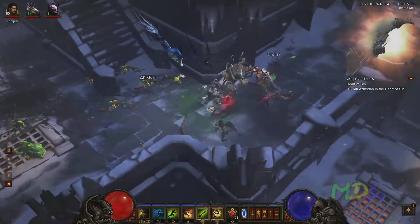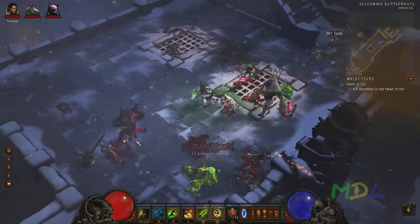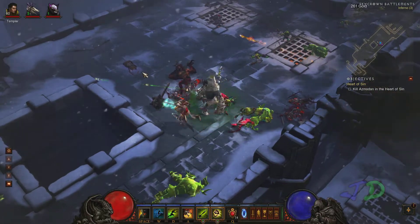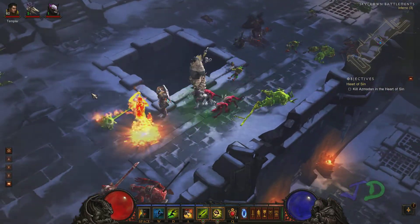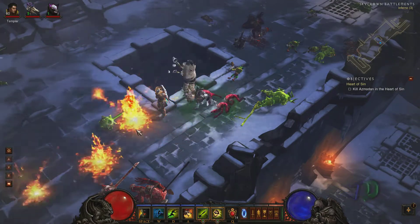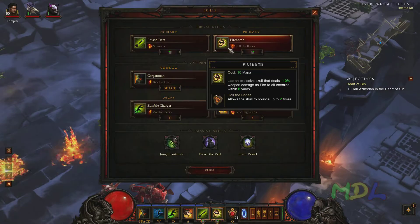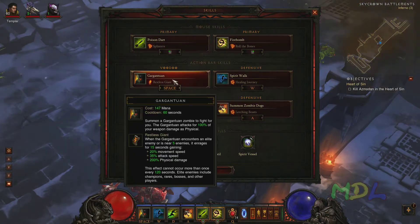I'll go a little bit into what I use and what I like to play with. I still use my splinters — still very fun, very good single target damage. I still use my firebomb — that's been buffed a lot — with the Roller Bones rune. And I use my Gargantuan with Restless Giant.